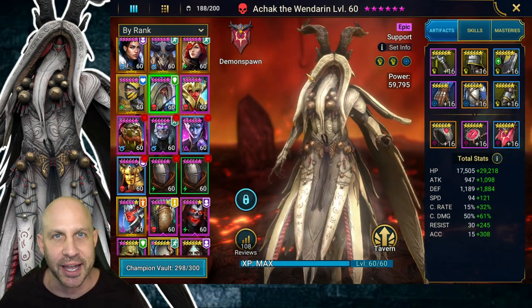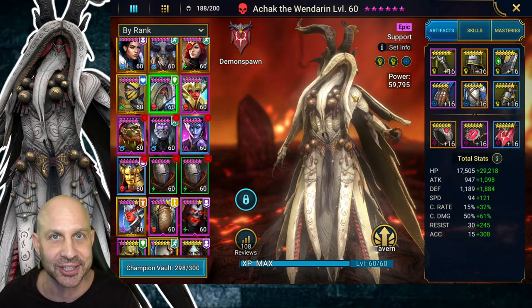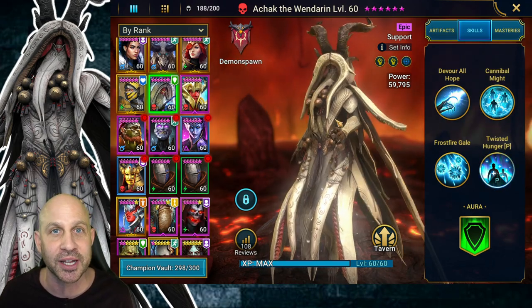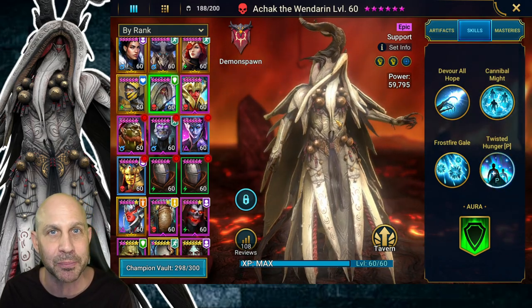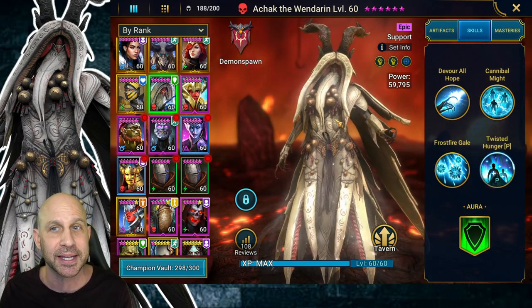Thu here with Raid Shadow Legends to go over Achak the Windarian. This epic champion is really a legendary — there are so many things we can do with this champion. With combinations of other champions that might come out in the game that have HP burn or even freeze, we're gonna be looking at this champion to see what we can do when we pair them together.